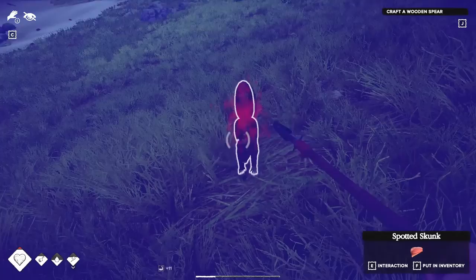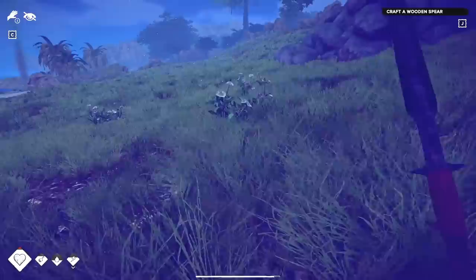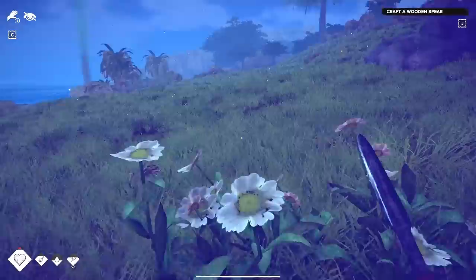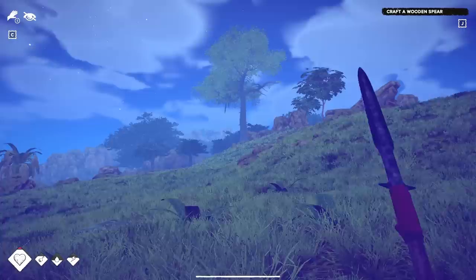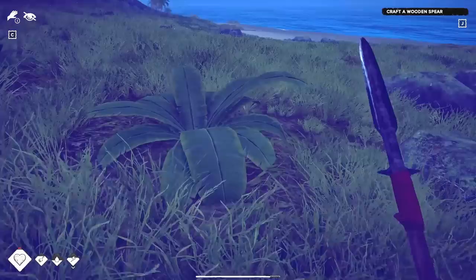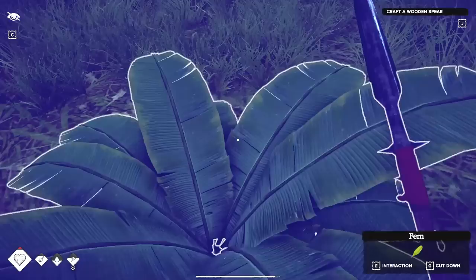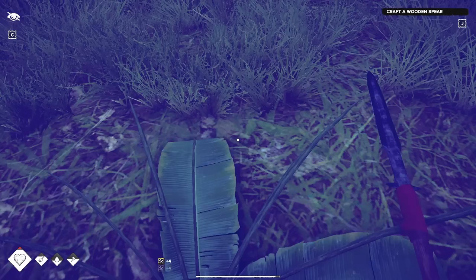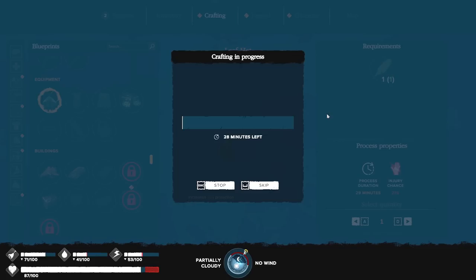I think this thing right here wants to fight me — yep, he definitely wants to fight, and he's dead. My cutting tool is almost gone — need to keep a lookout for more stone. What do we got here — chamomile, probably going to make some tea but I don't need that right now. That right there is the cartographer tree. You're going to have a quest that wants you to make a map of the area — you need to make charcoal and then find the cartographer tree. I could cut it down but I think they respawn if you leave them.